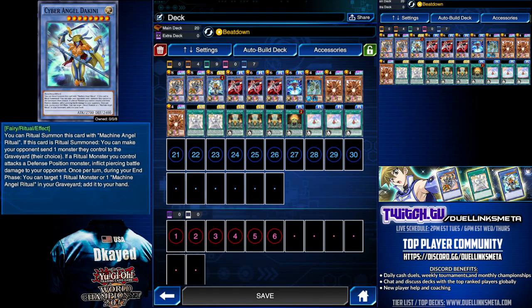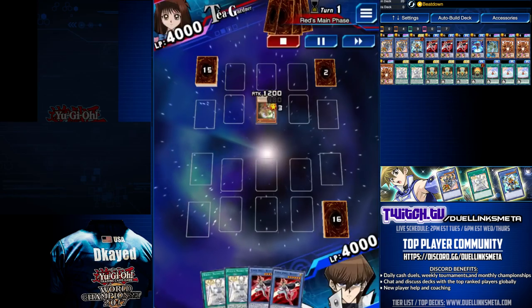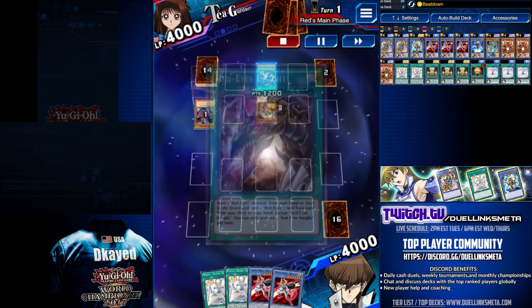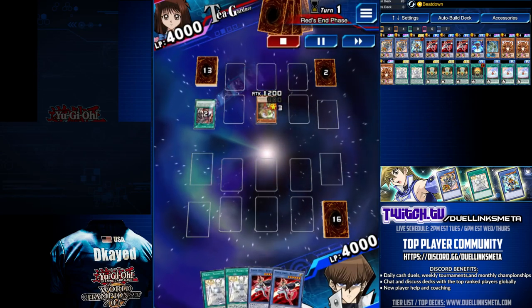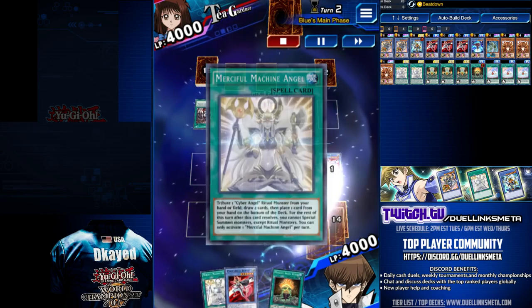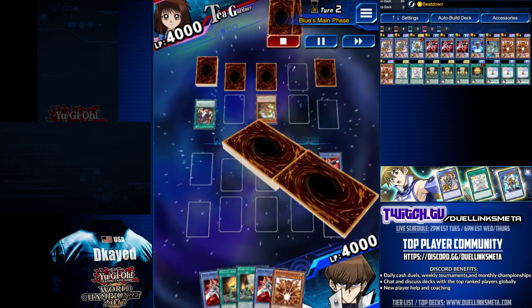Enjoy the gameplay! Taya opens up with Amazonas Princess, searches for Onslaught, which banishes our monsters that battle with any Amazons. Red Eye's Insight to search for Red Eye's Fusion — cannot use it the turn that you summoned a monster. Double set in the back row. We draw, play a Merciful, draw 2, tribute a Ben 10, put a card on the bottom, Ben 10 effect, search for a Senju.